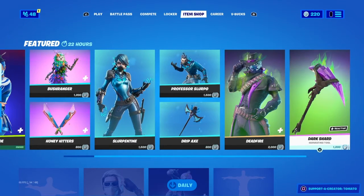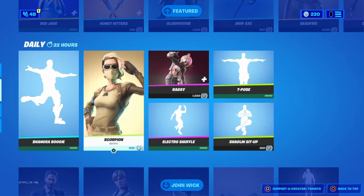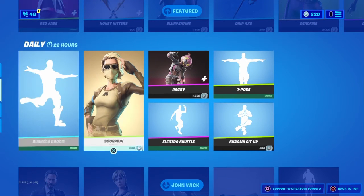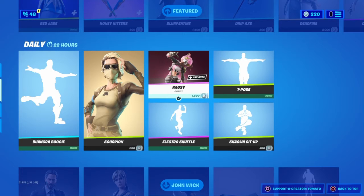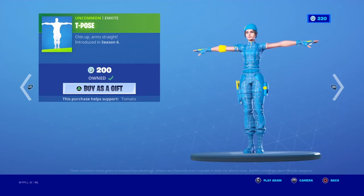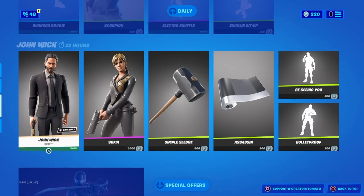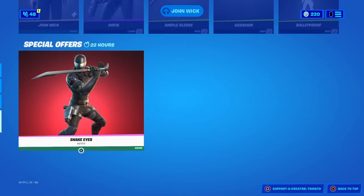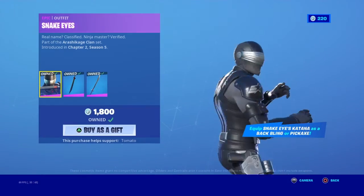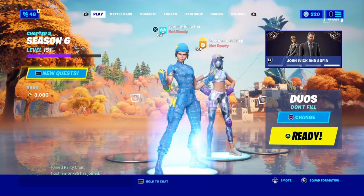While I'm still here, let's do the Item Shop review. We got some Slurp, Dead Fire, Bush Ranger, Red Jade, Honey Hitters, Braga, Boogie, Scorpion, Renegade Raider — T-Pose is really rare but it's not as rare anymore since it came back out. Then I got Shallows set, Electric Shuffle, all the John Wick stuff, and the last hunter of Season 5 — Left Snake Eyes. Thank you guys for watching, see you in the next video!